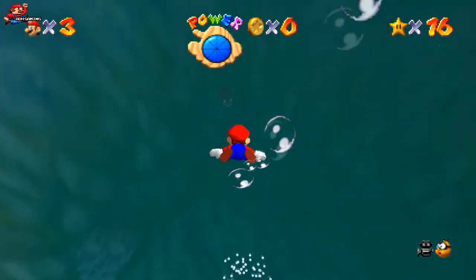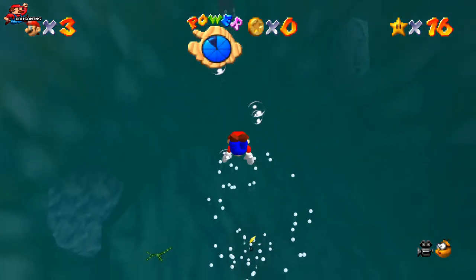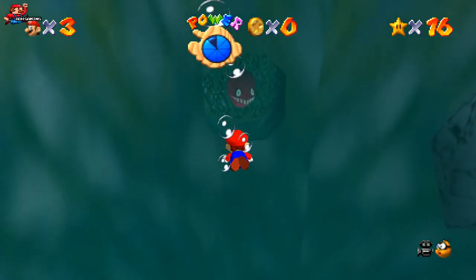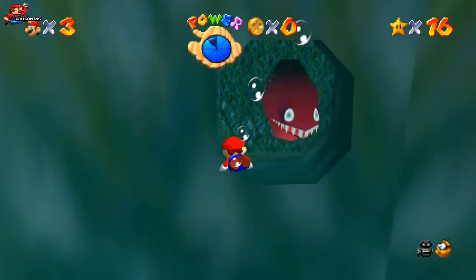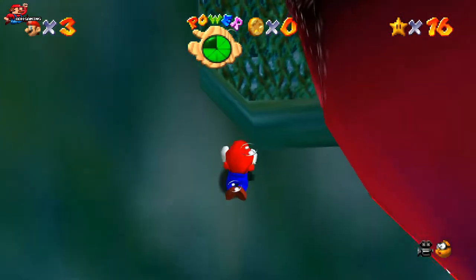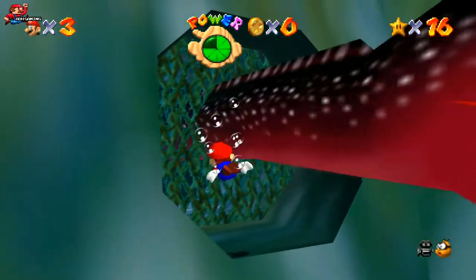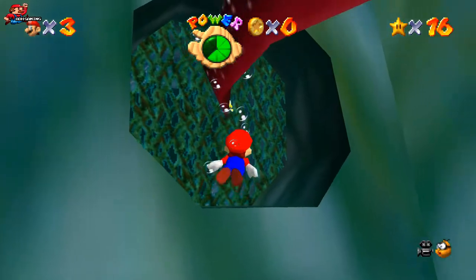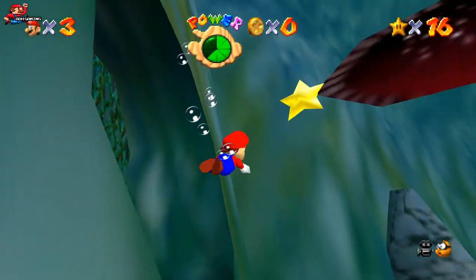Head down, and in the distance you'll see the eel peeking its head out of the wall. If you get close to it, it should start coming out towards you. Now you've got two choices: you can try and grab the star off of its tail here. Alternatively, you can just follow the eel as it comes through and then grab the star off of its tail.